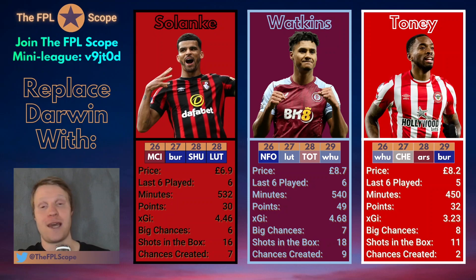If you want someone secure to play in GW29 and you don't have him already, Ollie Watkins is your guy. If you don't have Ollie Watkins, you really really should. It's sort of like Saka — he's just proven to be such an important pick. Especially with that Nottingham Forest at home fixture now — it seems like a really good jumping-on point compared to Solanke. 540 minutes — 90 minutes every single game. 49 points — the most out of any of these guys. 4.68 expected goal involvement. 7 big chances compared to Solanke's 6. 18 shots in the box versus Solanke's 16. 9 chances created versus Solanke's 7. In general Watkins is just a better pick than Solanke straight up.